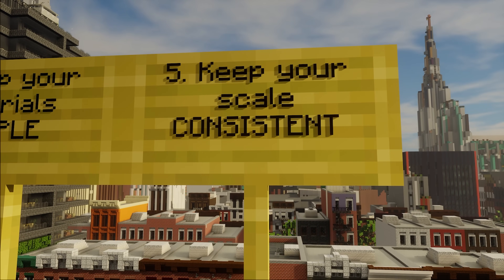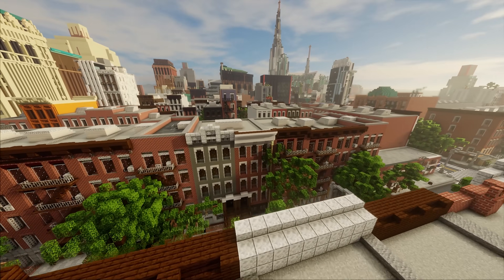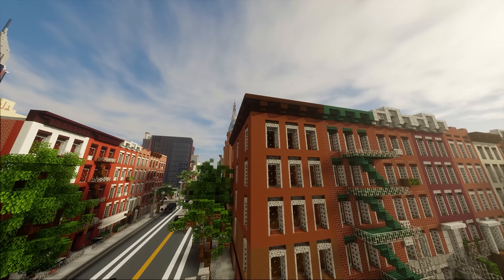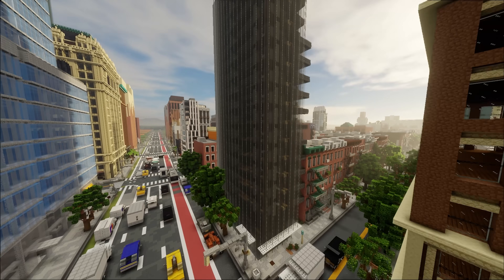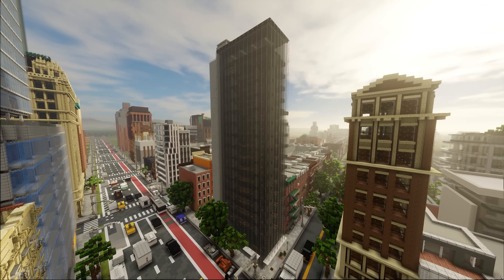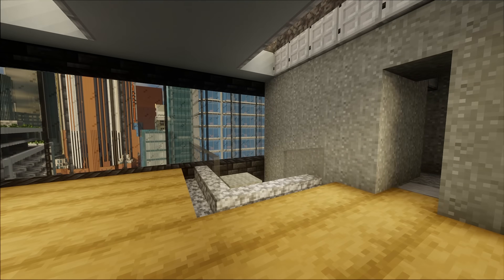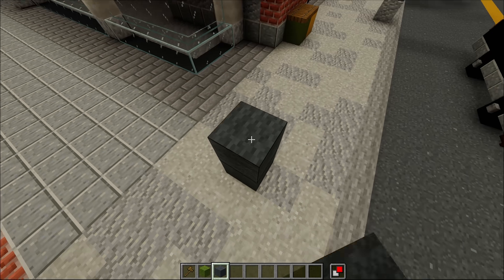Number five: keep your scale consistent. What I see all the time, especially in city builds with a lot of builders, is that the scale is not necessarily communicated. Here in the city of Sequoia, we build at a 1.5 to 1 scale — not a 1 to 1 scale. Meaning that if a building is 100 meters tall in real life, at a 1 to 1 scale it would be 100 blocks tall, but since we are building at a 1.5 to 1 scale, that 100 meter tall building would become 150 blocks. This just gives us a little bit more room to decorate, and I find it makes it a lot more pleasant to explore and walk through.